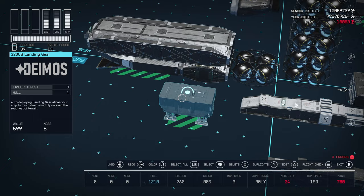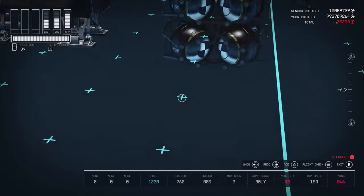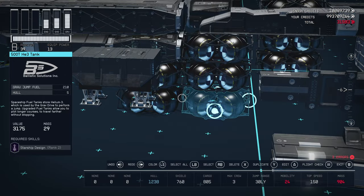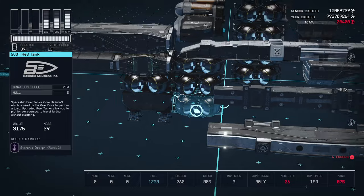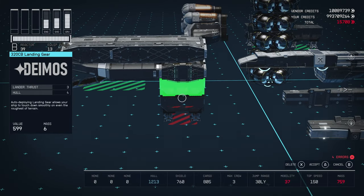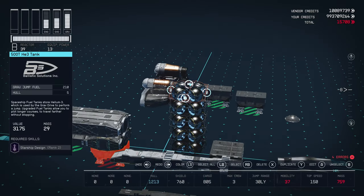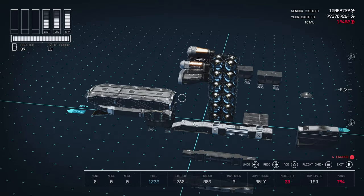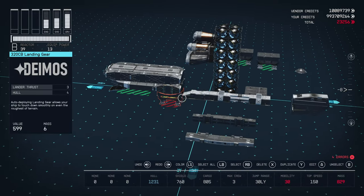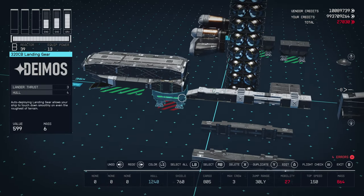Now we're going to snap the landing gear. We make a scaffold so we can snap the landing gear in, like that. Remove the rest, delete this, duplicate up once — and we're ready. We're going to merge this up three times: one, two, and three. We'll leave that there for a moment just in case.